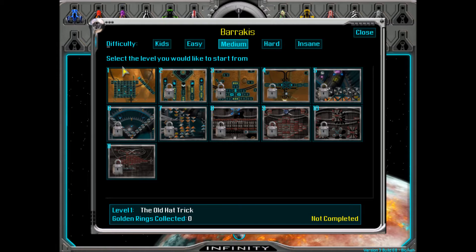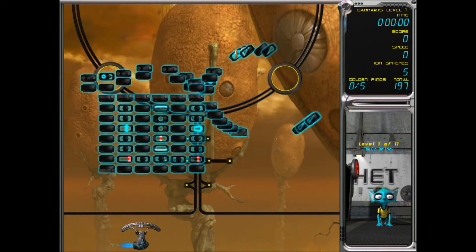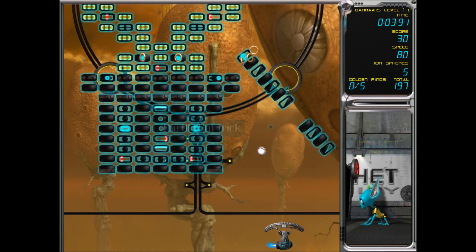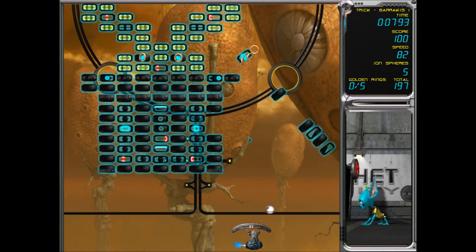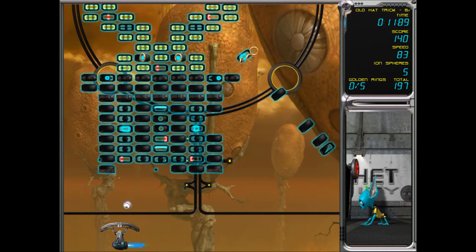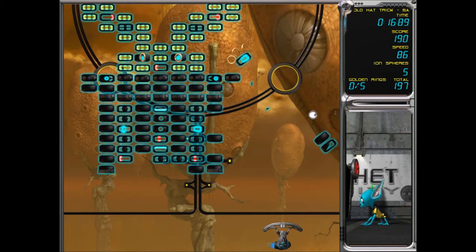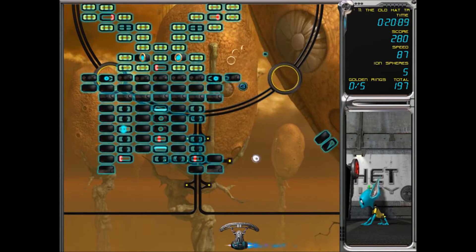The first level from this level set is called the Old Act Trick. As you saw in my last Ricochet videos, the more coins you collect the more you get different ships and different balls, and yeah, you can unlock a lot of things by collecting the coins.